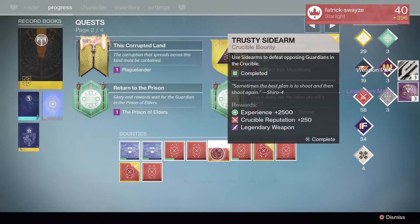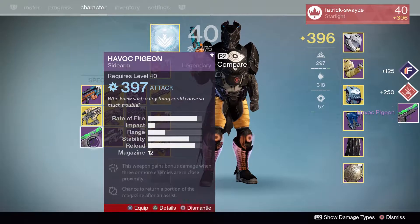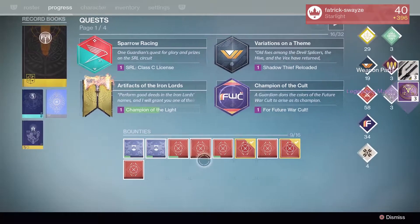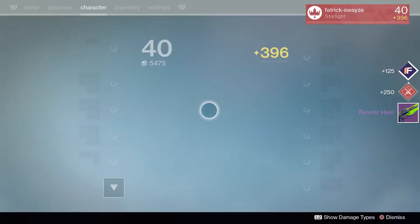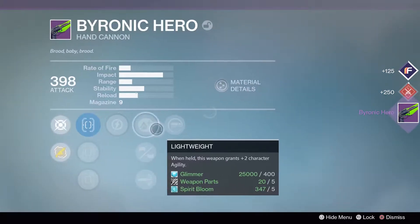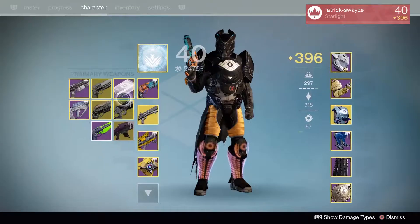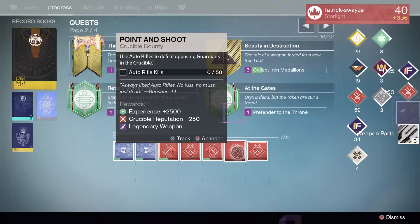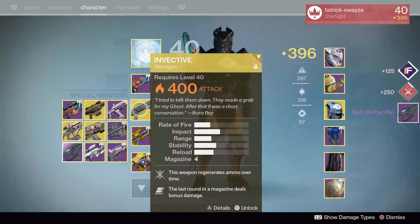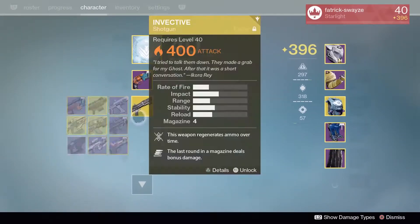On to the Sidearm Bounty - please be an Iron Wreath. And it's another Havoc Pigeon. I feel like this is just becoming a recurring theme with that sidearm bounty - just Havoc Pigeon every single time. Let's go with the Hand Cannon first. A Byronic Hero. Reactive Reload, Reinforced - not really feeling that, that'll get dismantled as well. More legendary marks. The final one for my Titan - the Fusion Rifle Bounty. The Split Shifter Pro. Battle Runner, Handlaid Stock, Hot Swap. Not good at all. Nothing good from this Titan, unfortunately.